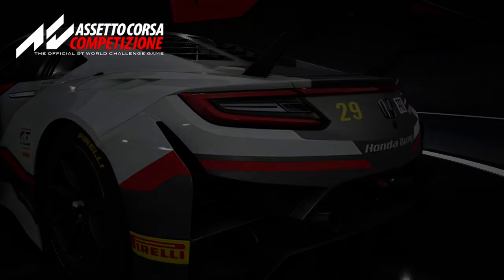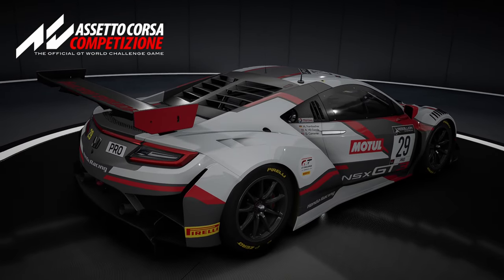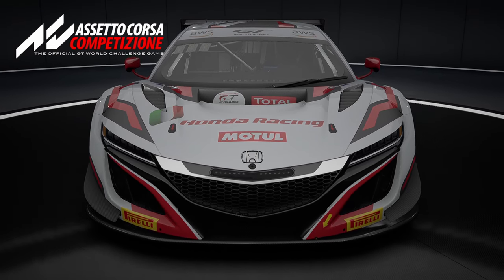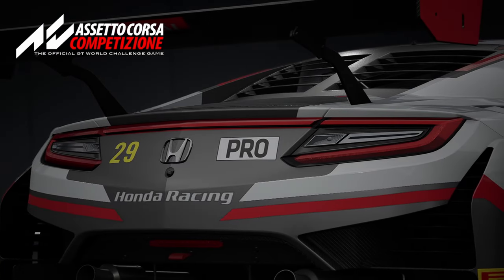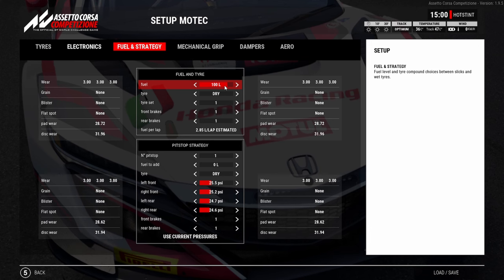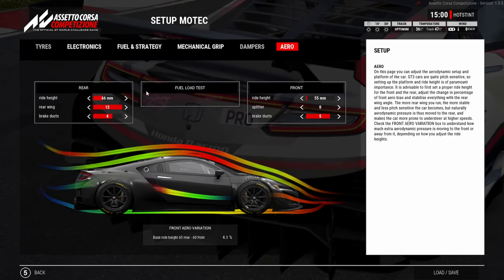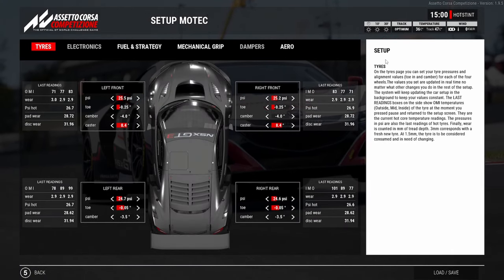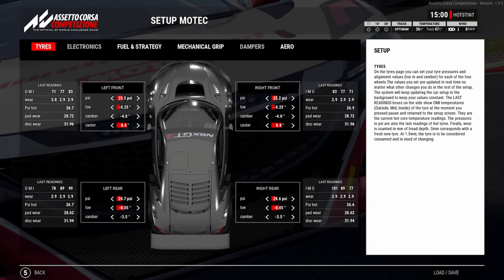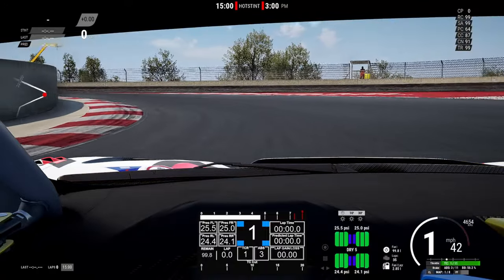We're going to push hard this time. I'm doing it the other way around - using the MoTec setup first, then the meta setup. Last time I used meta first, so by the time I got to MoTec I was too used to the car. We've got 100 liters of fuel to accurately reflect a race stint. Track temp is 47, air temp is 36. Tire pressures are set for the temperatures.